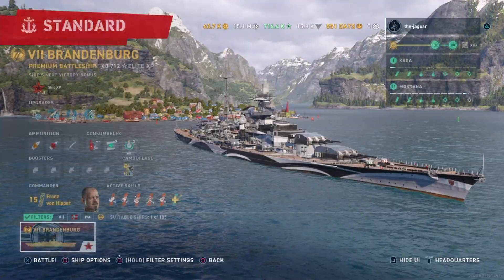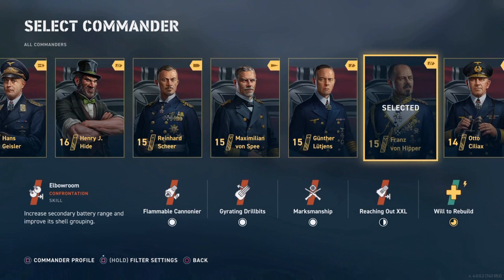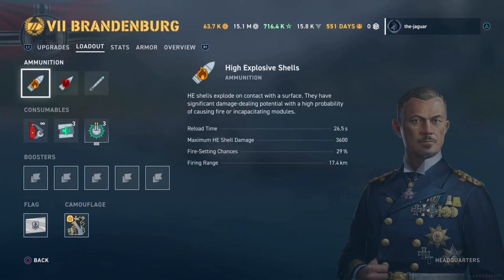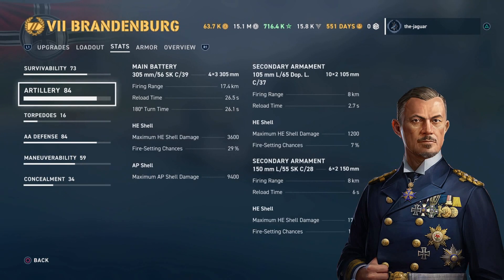Let's go into the Brandenburg and look at each commander's stats. With Reinhard Scheer as commander: hit points are 59,700; artillery range is 17.4 kilometers; reload time is 26.5 seconds; HE shell damage is 3,600 and AP shell damage is 9,400. Secondary firing range is 8 kilometers with reload times of 2.7 seconds and 6 seconds.